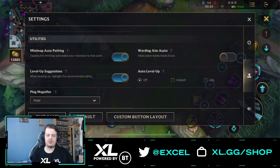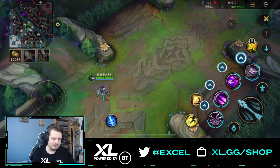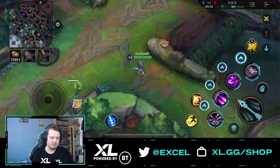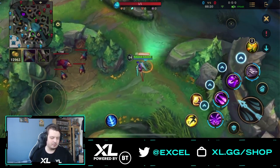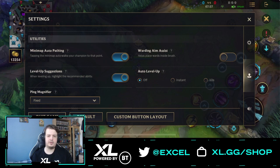Moving on to utilities. First is mini map auto path — I really like this feature. When enabled, tapping the mini map will move your champion to that location. With it off, tapping just pans your camera to that spot. It's really useful when returning to lane after shopping. Next is warding aim assist, which helps place wards inside bushes. I normally have this off because I like flexibility with ward placement. But if you're new to Wild Rift, definitely turn it on — wards in bushes provide important vision. Experienced players may find it restrictive when trying to ward in the river.